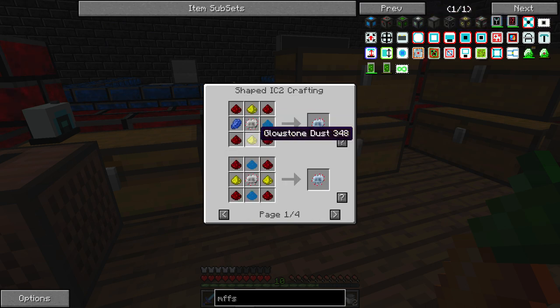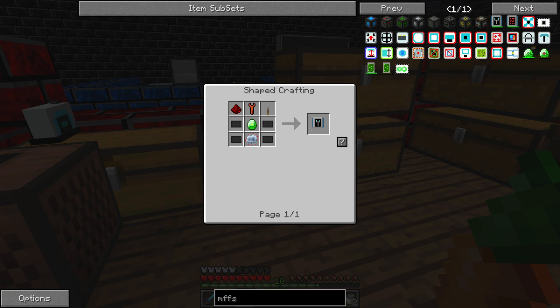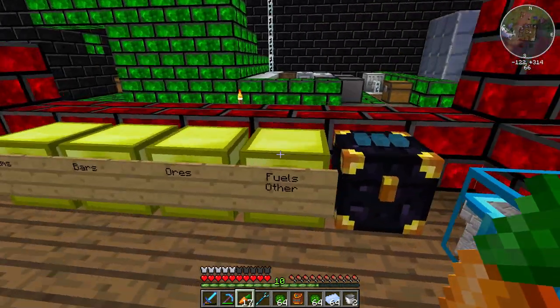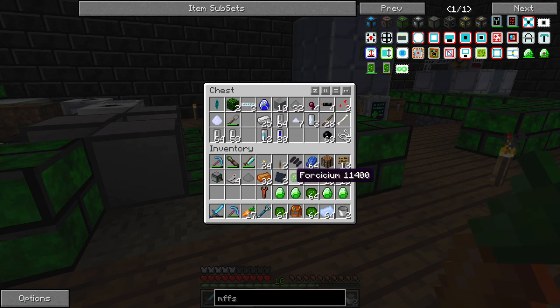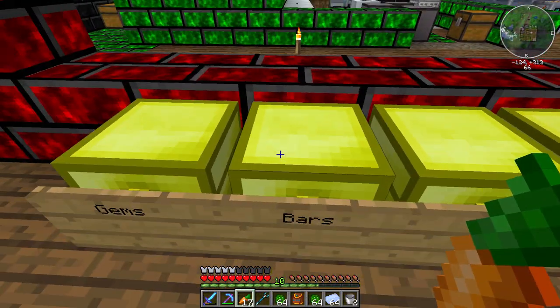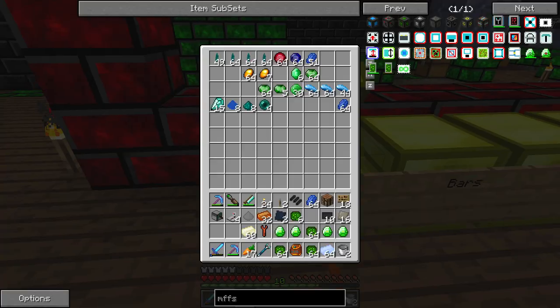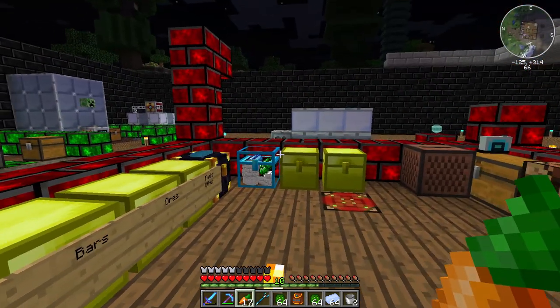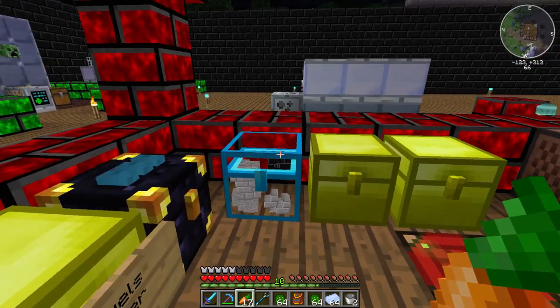I already have the carbon plates. We need to make some advanced circuits. And we can either use regular circuits or we can use silicon plates. I think we have some silicon plates hanging around right now, and those aren't too hard to make, really. So I'm going to use two of those to make some advanced circuits, because it's way easier to make the circuits with those. And I've got some electrum here. I've got some lapis on me already. Now all I need is a glowstone, which I think I have to go downstairs to get.